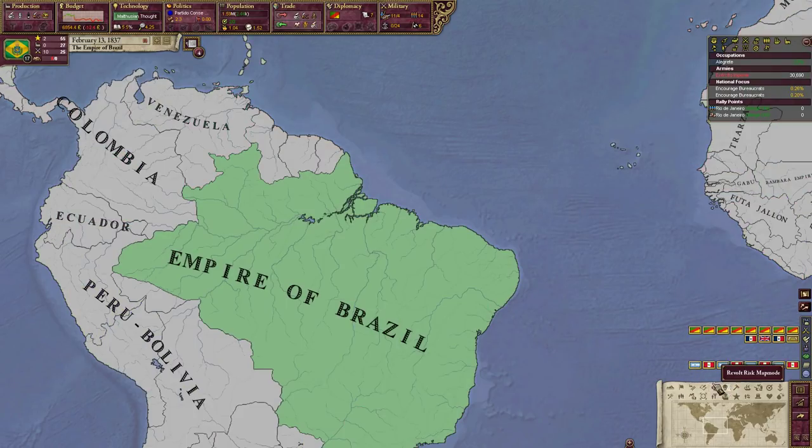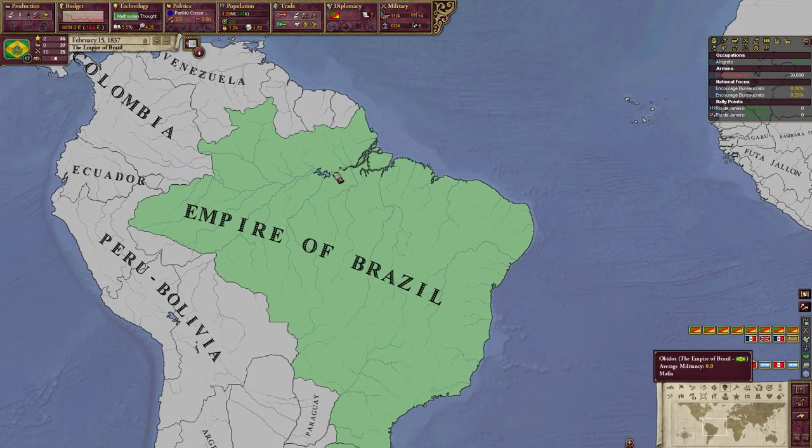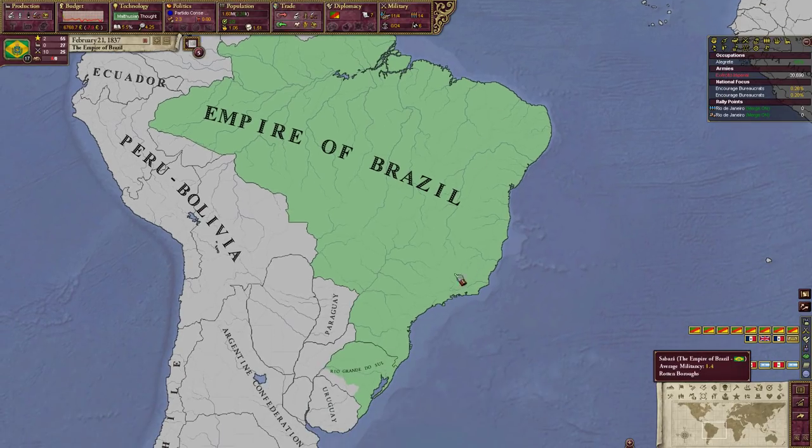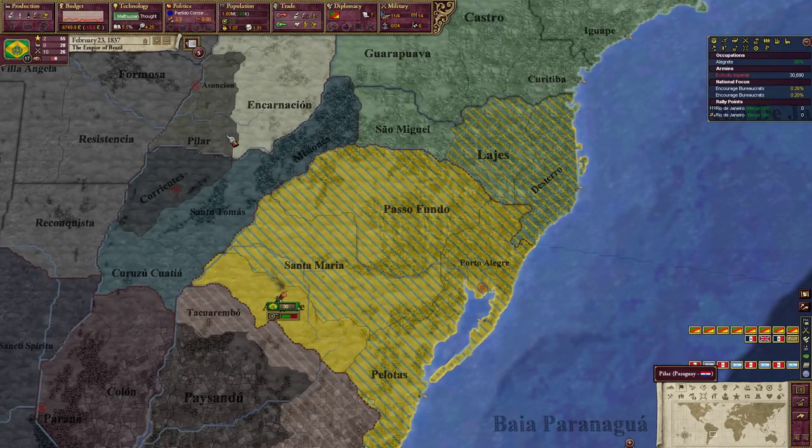I can come over to the revolt risk map mode to see if there's any chance of revolt. Our militancy is likely to increase by quite a bit. We're not necessarily going to see rebels right this moment, but we'll probably see rebels soon.